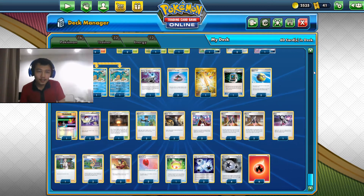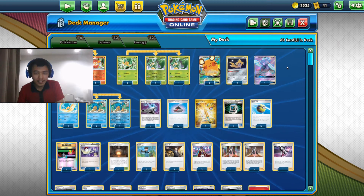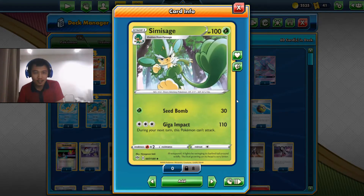Hello everyone, welcome to Bearware the Terrible. We are back for another video. Today we are going to look at the colorful impact deck featuring our three monkeys called Simisear, Simipour, and Simisage.